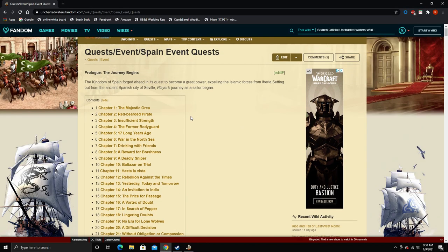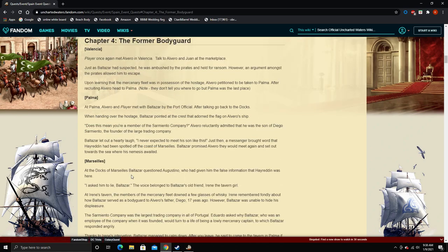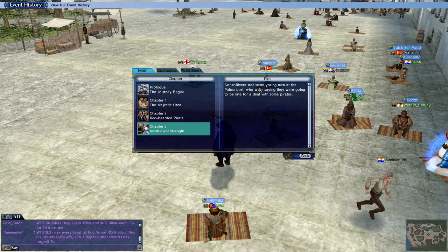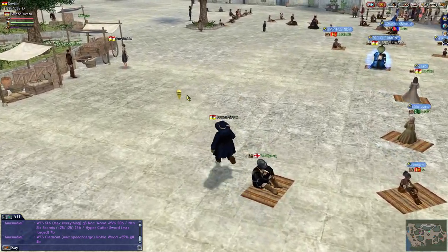For right now, everyone should probably focus their main storyline and follow these chapters. If you don't know what to do with these chapters — like you're reading through them and go, 'I don't know where to go or what to do' — there is a link to a website. Just go to Google and type in 'UWU event quest' and then your country. You'll find yours. Here's mine — event quests for Spain, broken down by chapter. There are 30 chapters in the Spanish quest line. I'm already in chapter three going into chapter four, so we'll see where we need to be for chapter four. We're going to need to go to Palma first, and then Valencia, which is right next door anyway.